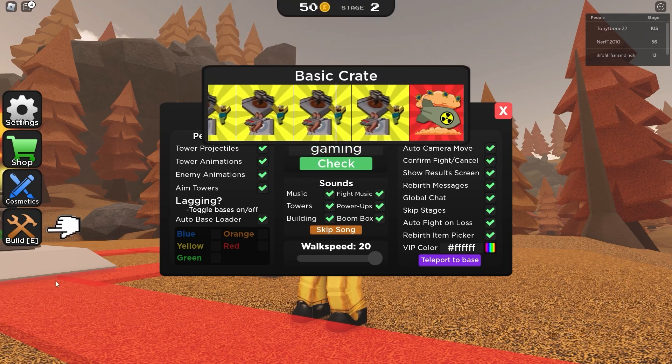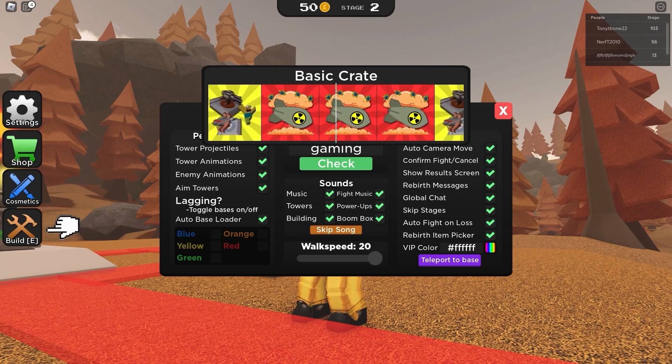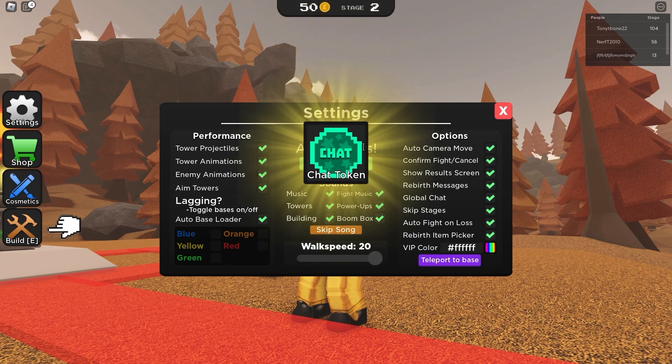The next code is 'gaming' — gaming gives a free basic crate, which is an awesome code. We have a lot of codes, so make sure you subscribe. This one gives a chat token — free chat token!